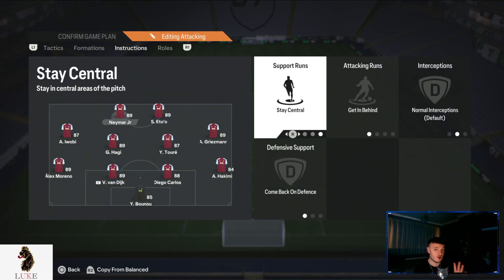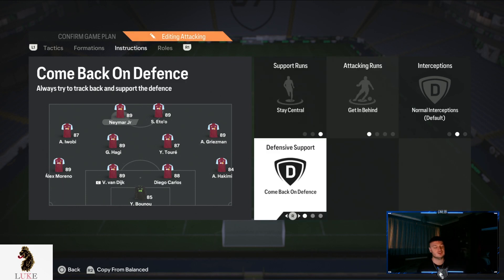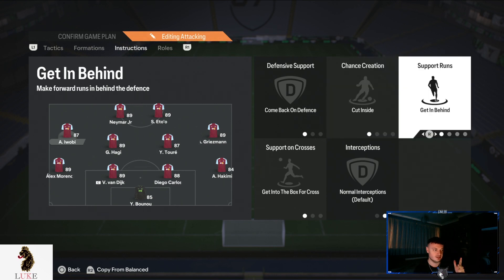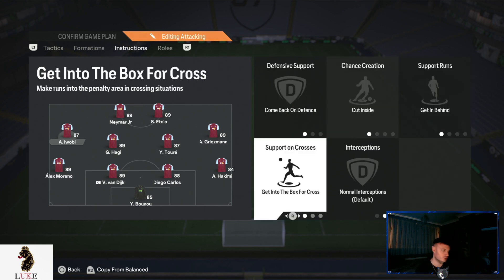Both my strikers are on exactly the same: stay central, get in behind, and come back on defence. The come back on defence is very important — it means we have better passing lanes and options when our central midfielders get the ball, and our strikers aren't always running away. Left midfielder and right midfielder are on the same: come back on defence, cut inside, get in behind, and get into the box for cross. That attacking outlet is very important.